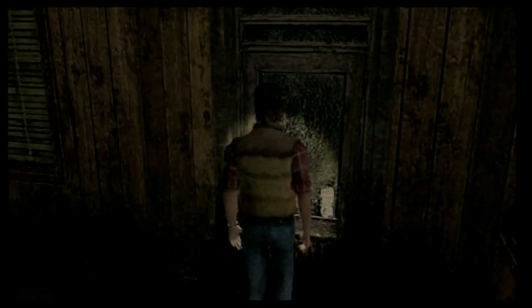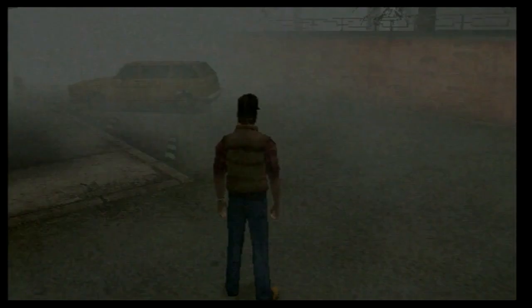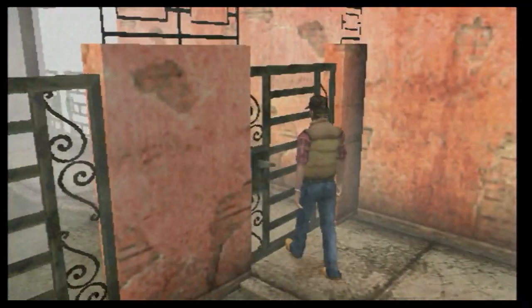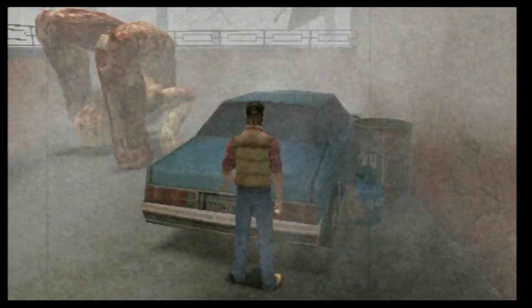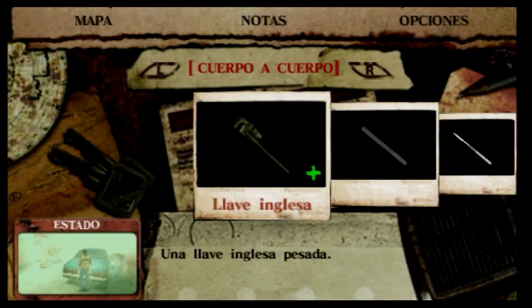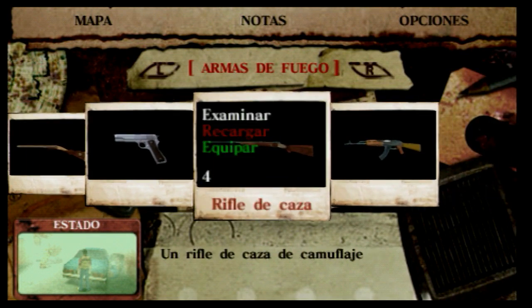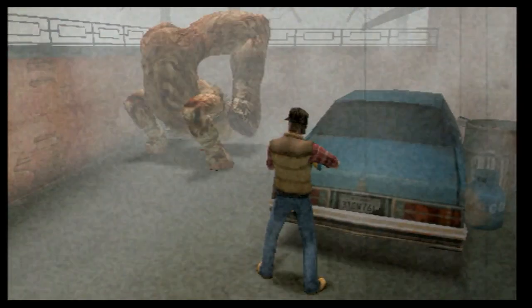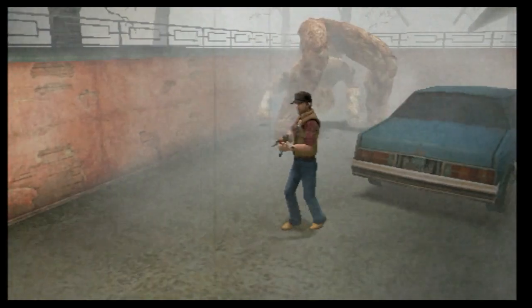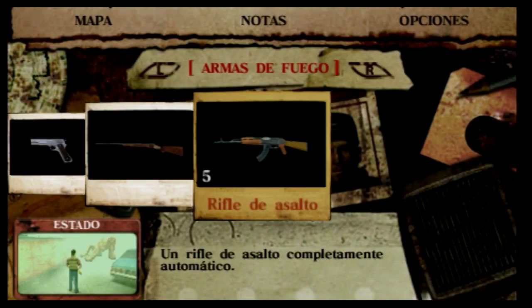Vamos a ver dónde estamos. Escucho la radio — estamos justo detrás de Travis. Hay una puerta aquí que podemos bloquear. Veo una azul, hay una grande de estas. ¿Cómo voy de munición de armas? No tengo de estas, pero tengo mucha munición. Tengo un rifle. Al final han caído: 13 balas, se me come el colega.